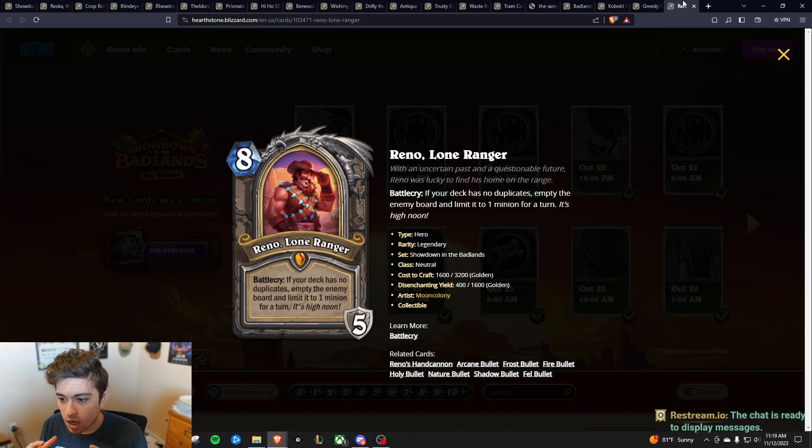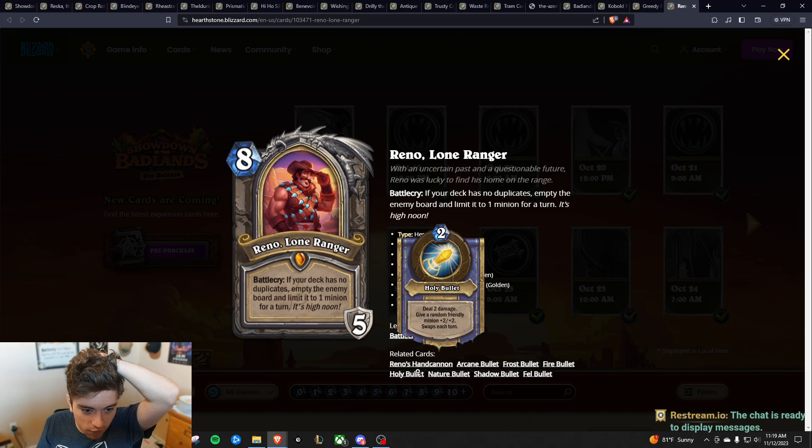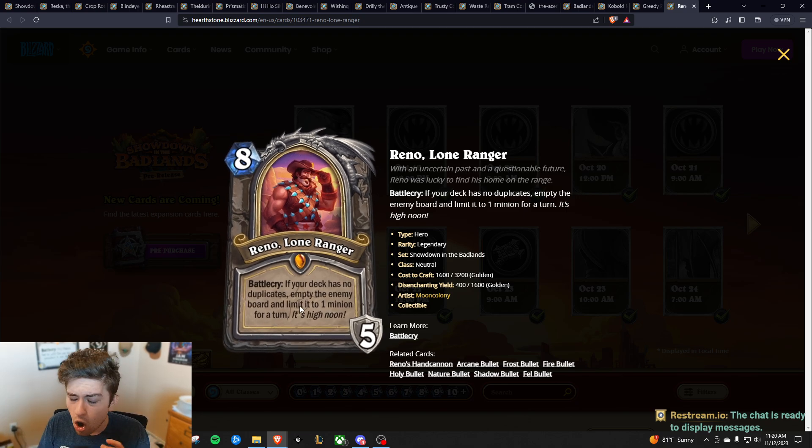Last but not least, we have Reno. Yes, you do have to build a Highlander deck, which is a big punishment, but its payoff is insane. The hero powers are all very strong for two mana — randomly generating a three-drop and dealing two damage, discovering a spell, giving something plus two plus two, refreshing mana crystals so it's basically free. Its battle cry removes the opponent's board and makes them basically unable to play the game next turn because they only have one board space. If you play this card in a Highlander deck, your chances of winning are probably 70 to 80 percent, and if you were already winning it basically guarantees your win. I would not be surprised if it got nerfed, but because Highlander is such a hard thing to pull off, I could also see this card staying at eight mana.